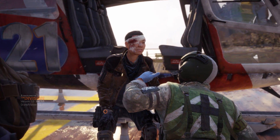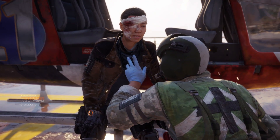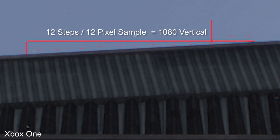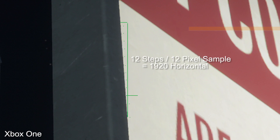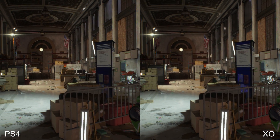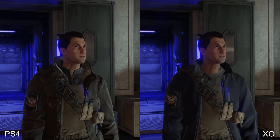The Division's beta is at a close, but on to the issue at hand. When we pushed out our original analysis on the Division, a close pixel inspection of each console showed a clear 1920x1080 resolution on each. But something wasn't quite right — image quality on the Xbox One beta was struggling compared to its PS4 counterpart.